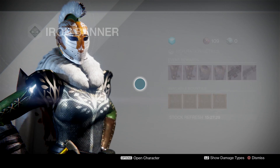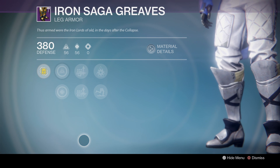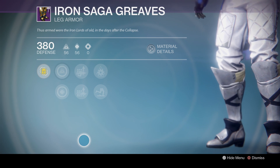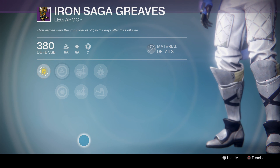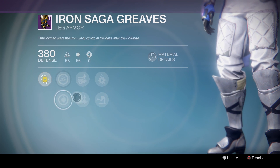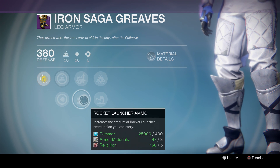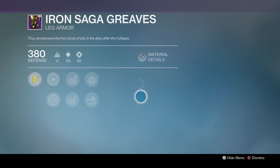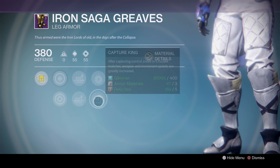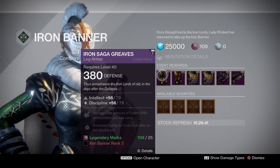And lastly, for the Titan, let's take a look at the rolls. We have the Intellect Discipline roll first — this is a 100% roll. So if you're looking for Tier 12, this might be something you're interested in. We have Fusion Rifle Ammo, which I don't know how useful that is, but we do have Rocket Launcher Ammo, so that is pretty good. Now these are a 98% roll, which is still good — can still get you to Tier 12 if you want Discipline Strength. But I feel like most Titans will probably just want to go with the Intellect Discipline.